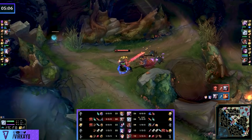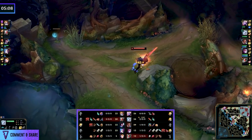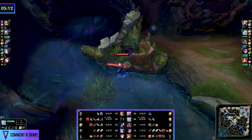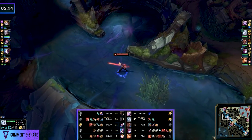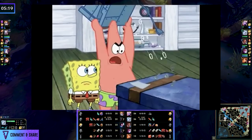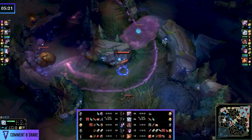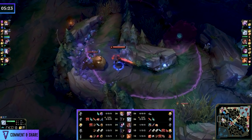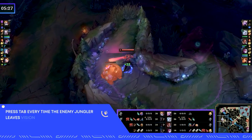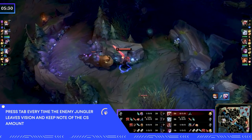Diana shows bot lane, goes for a gank, dives, and dies. So all you can know at this point is Diana shows with 20 CS diving bot lane, which means she did two more camps since she had 12 when she last showed. As soon as the jungler dies or disappears from the map — you'll notice the question mark on the scoreboard every time that happens — you can press tab, look at her CS, project where she's going next, and when she shows up again, press tab and look at the difference.